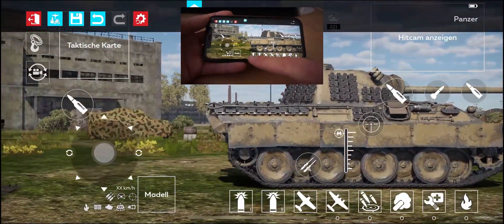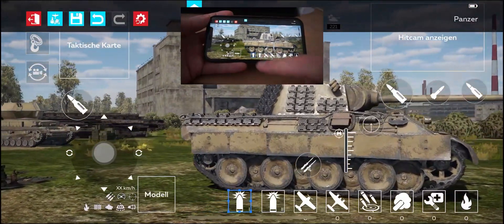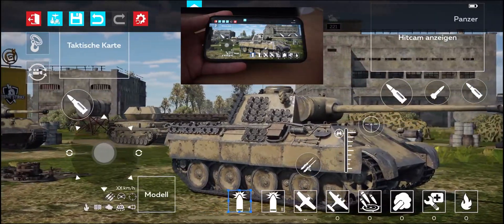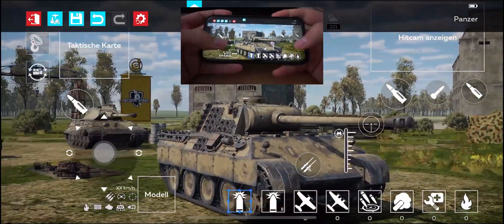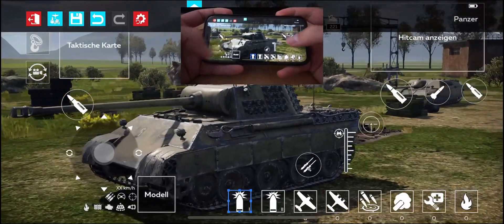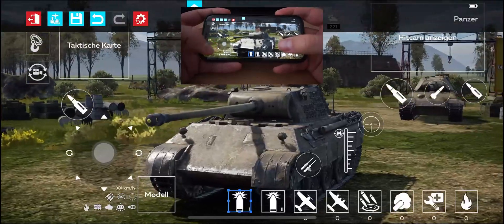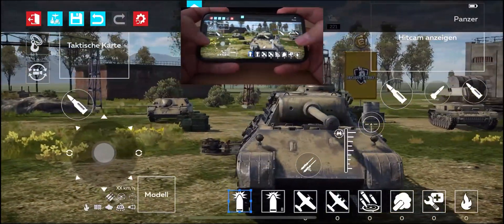Everything else in my opinion is not that important — those buttons you can select while you're not in action and don't see any enemies, so there's no tension. But the buttons for steering and aiming should all be in a place where you can hit them without even watching. This may take some time to get used to, but once you are, you will play a lot better than in the beginning.